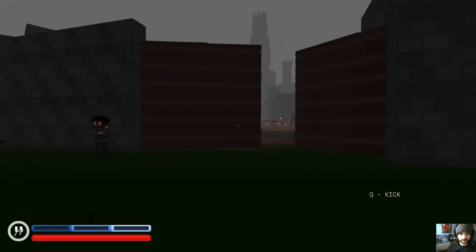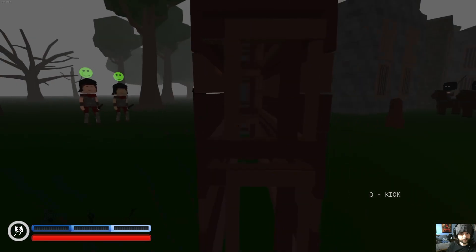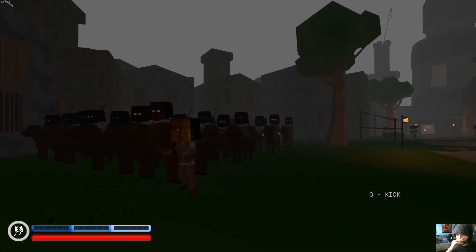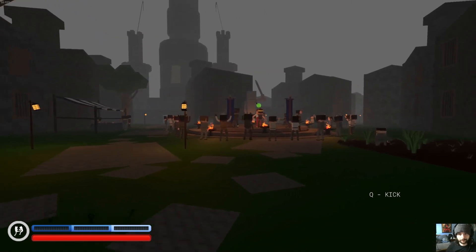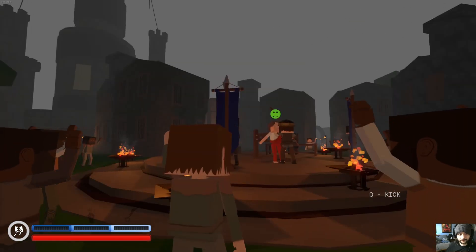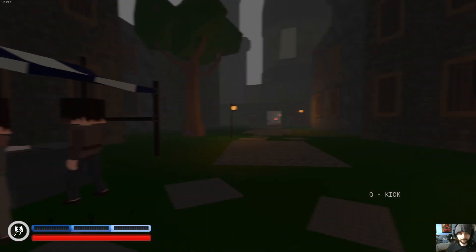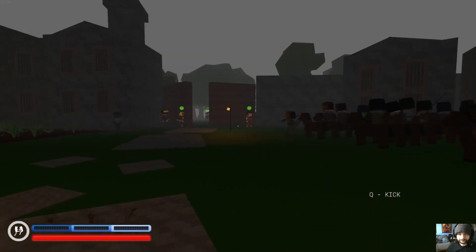There's the kick button right there which sounds pretty fun. I've got the homies with me — am I allowed to just walk in? Yeah, it looks okay. Oh, they — alright I'm a little outgunned. I'm assuming I'm here to save him. I don't quite have a weapon yet but fuck it, we ball.